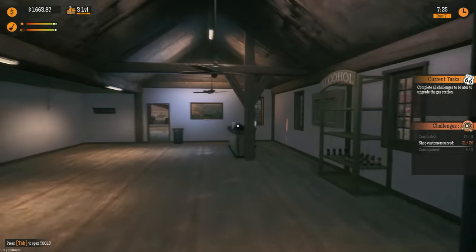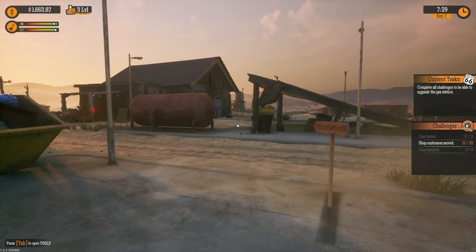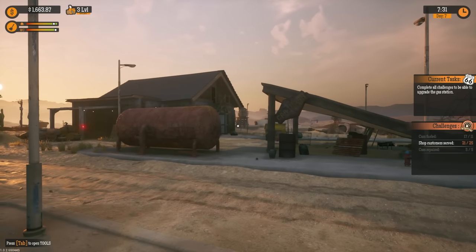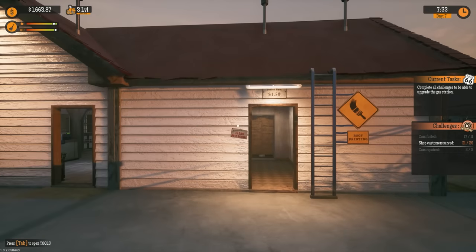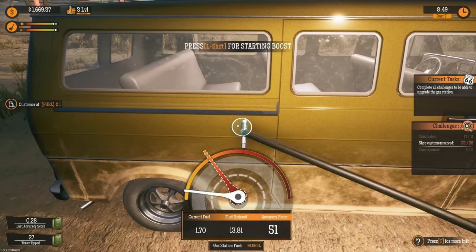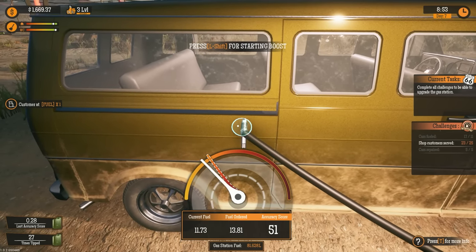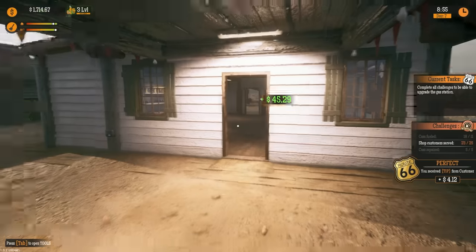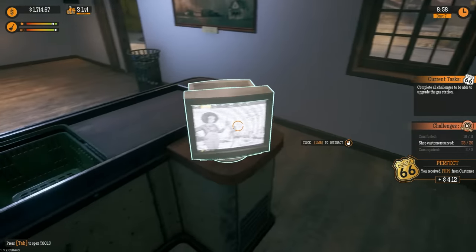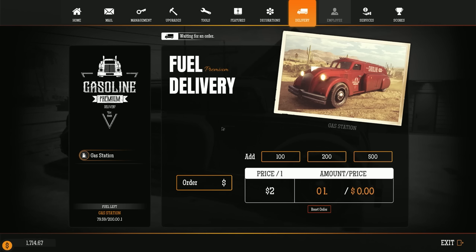I only need four more people and then we can get the next upgrade. I really want to get the car wash too, but I feel like I'm gonna have to do that manually. We need people — I need workers! Our fuel is getting low, we're gonna have to get some more fuel. I wonder if we're gonna get an upgrade soon because we definitely need more fuel capacity.